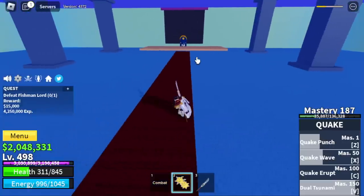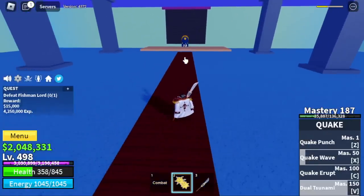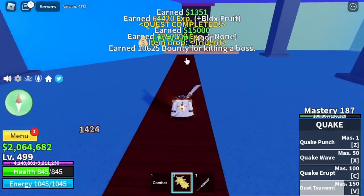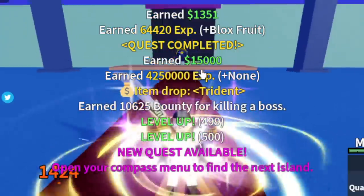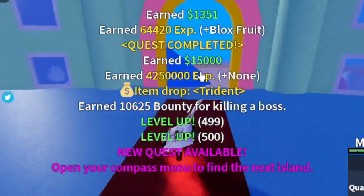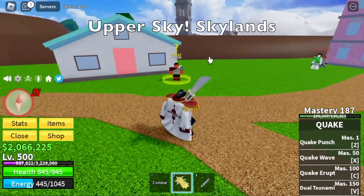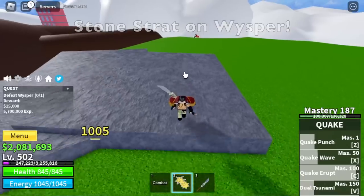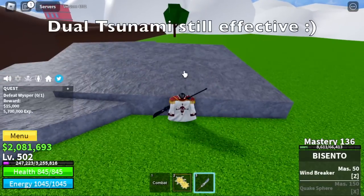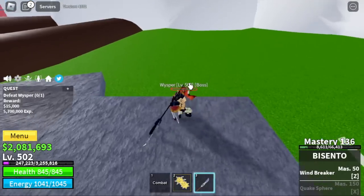Maybe because of the impact of the water. But anyways, that's a good thing if you're using this to grind. Oh, we get a trident — not bad. We're gonna leave this area at level 500. Next stop, Upper Skylands. Our target is Whisper. We're gonna use Stone Strat, and still the dual tsunami is effective. I don't know how this tsunami reached the skies, but it's a good thing, guys.